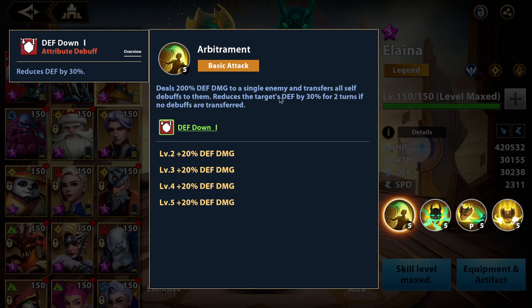It reduces the target's defense by 30% for two turns if no debuffs are transferred. So this is huge — imagine every possible CC or other debuff you have on her, other than stun or freeze — you can transfer all those debuffs to a single enemy. That's pretty amazing.